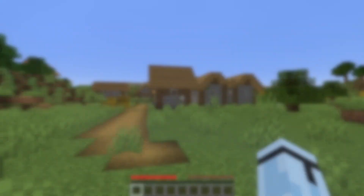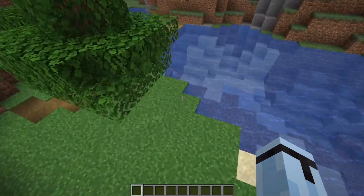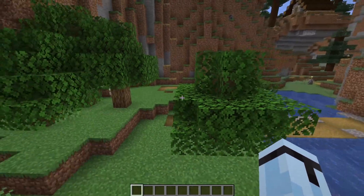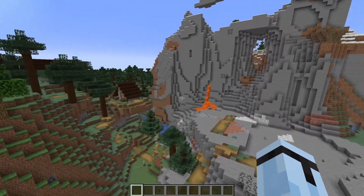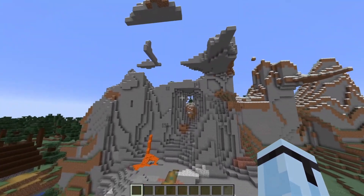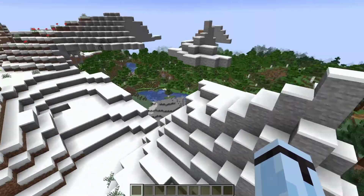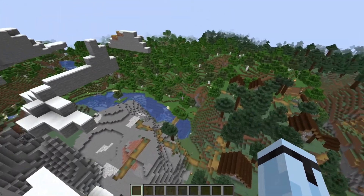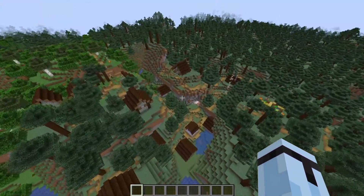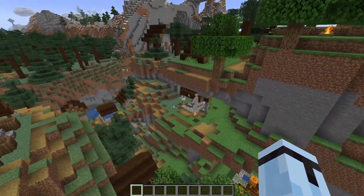Now to number three. You spawn in this general area. This seed is pretty cool because it has a really epic looking mountain right here you could build yourself a base on, and it's got a village right next to your spawn area over there. So all you have to do is make this trek and you have some awesome looking village terrain. Like, this is insane.